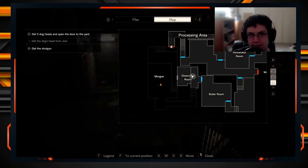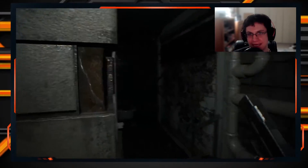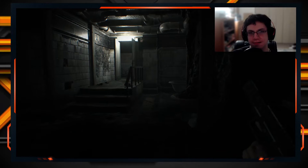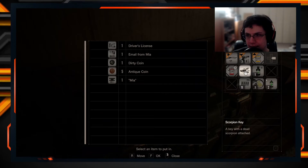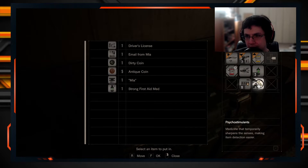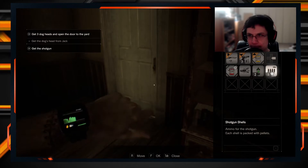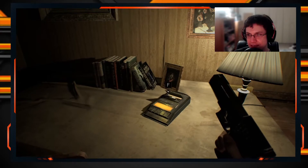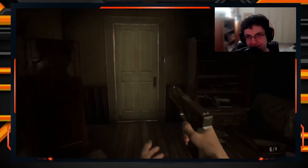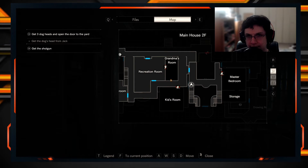I want to get the shotgun. I have a scorpion key and that can open up the door with the shotgun. I can combine — oh, there's a strong one that completely restores health. I'll store that. Psycho stimulants we don't really use — fine. First we need to make room for the shotgun. Second floor, straight to the left and then right into grandma's room.